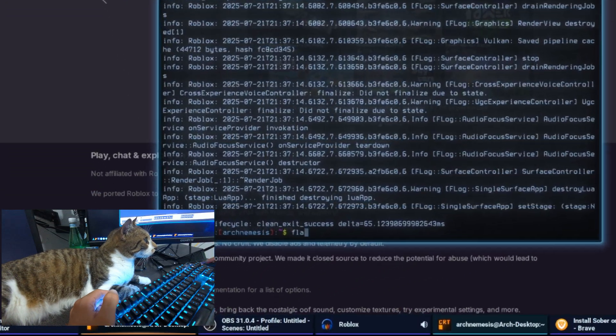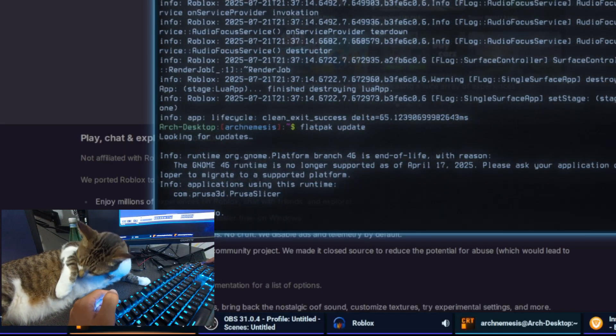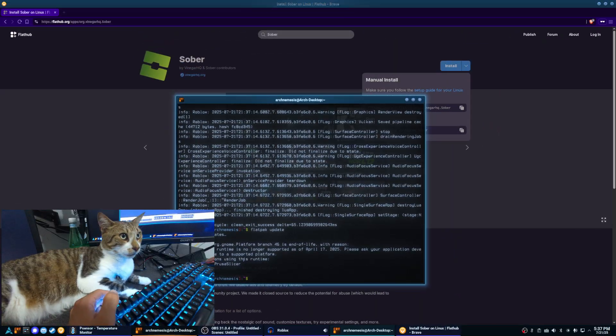If you need to update your Flatpaks, it's as simple as typing: flatpak update, and that'll update any installed Flatpaks you may have.